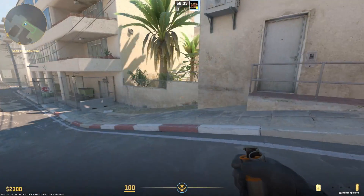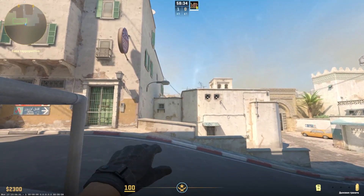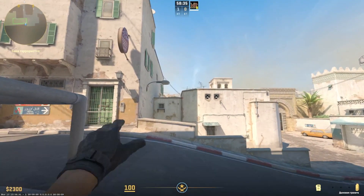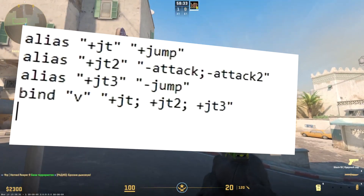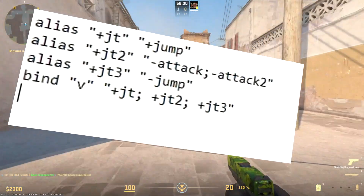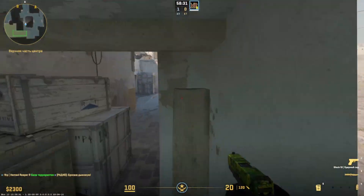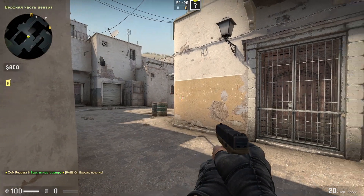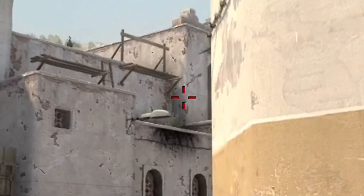Let's start with positions at T-spawn. The most useful throw from this place is onto Xbox. Go to this corner and aim at the top right corner of this square. You need a jump throw — that is, throw at the start of a jump. In order for it to work you need to write these strings into the console or your config. You can also throw the same smoke from here: aim for the strip on the wall, keep the wall on your right side, and throw while running.